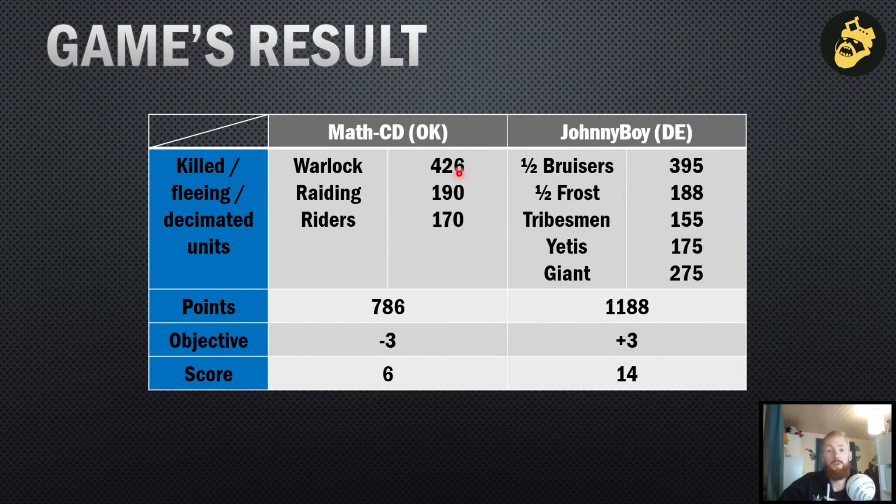Final score breakdown: I only took warlock raiding riders, half points on the bruiser block that didn't rally, half points on Frosty that didn't rally, and full points on the tribesmen that fled off the board due to a leadership check — so quite a lot of points lost to leadership. He killed the yetis and giant from shooting, and took flags because the tribesmen fled off the board and I wasn't able to get any flag from his list. Final result: 6 to 14.